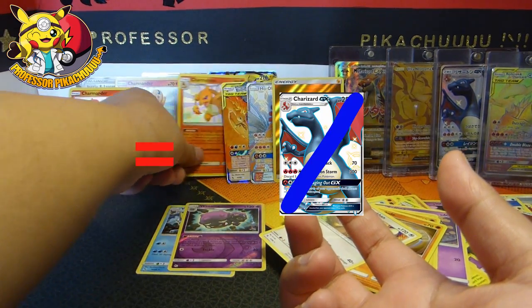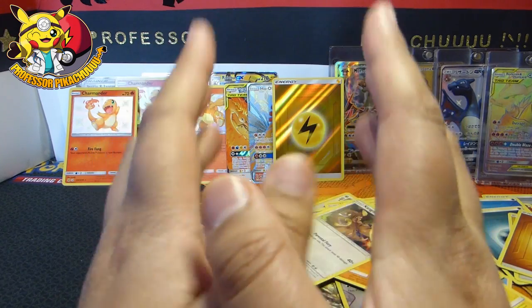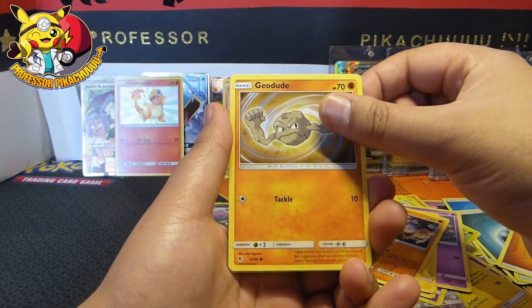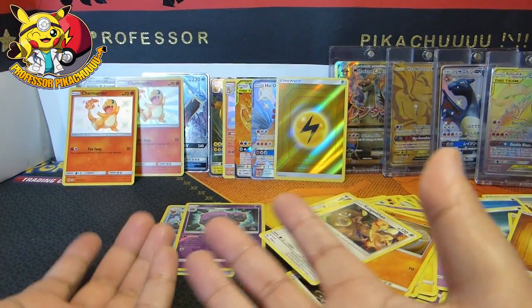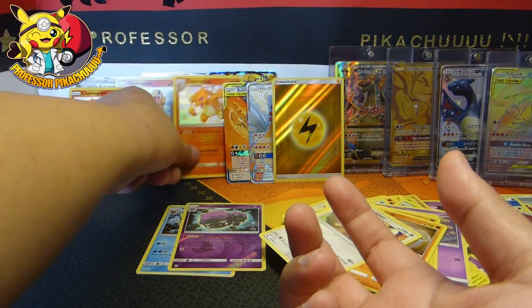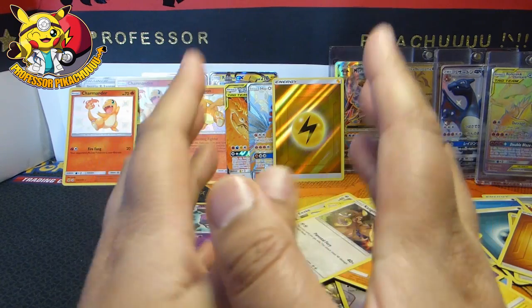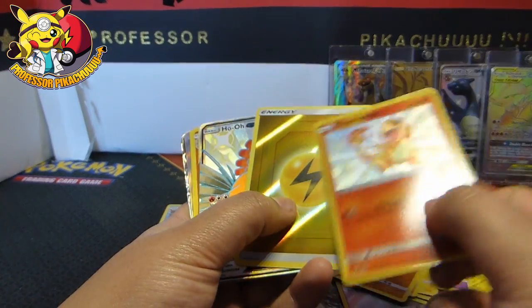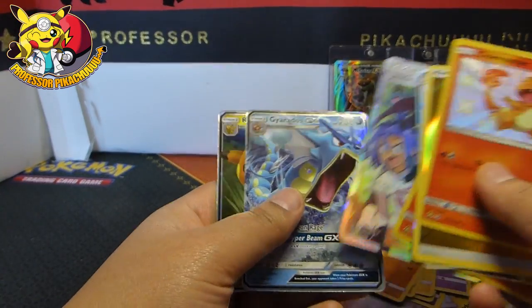Guys, I've got two Charmanders and a Charmeleon. Something really, really wrong with that, but what awesome pulls, right? Got a Charmander, got a Lightning Energy, got the Birds, got a Charmeleon, got a Charmander, Jessie and James, Gyarados and Raichu.